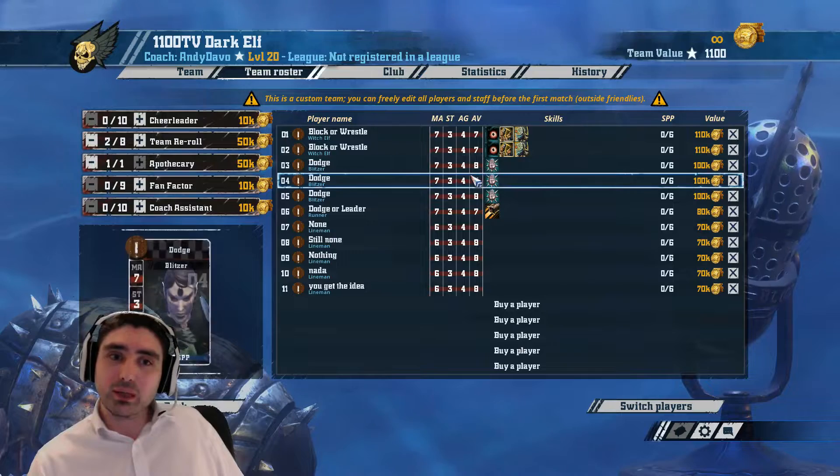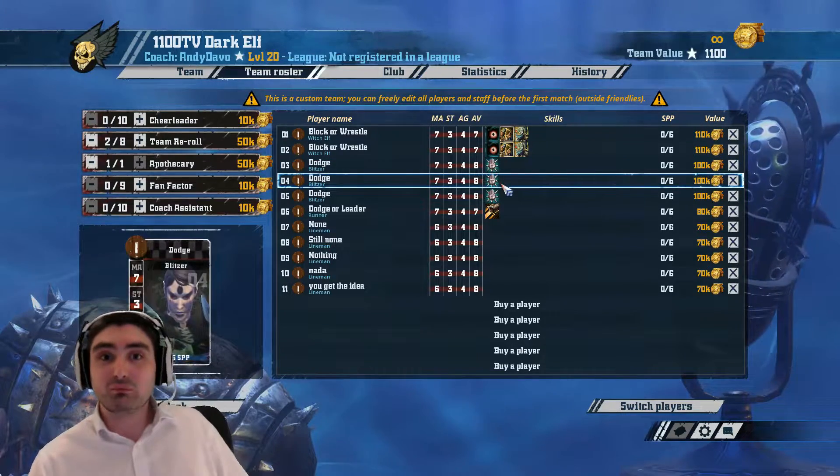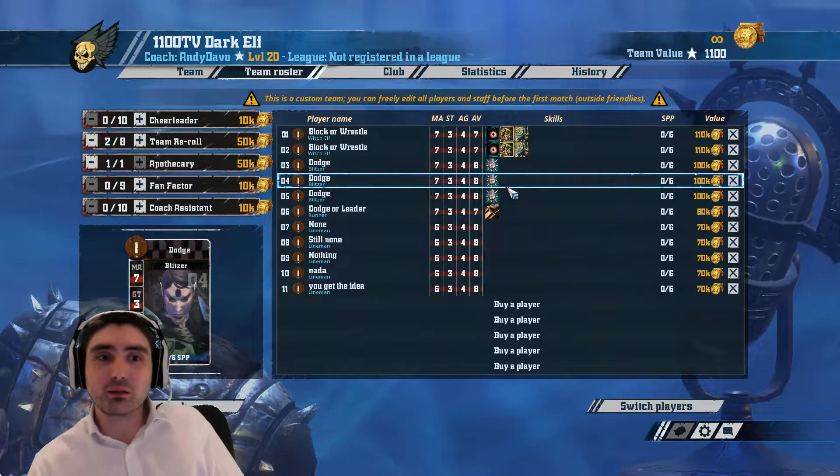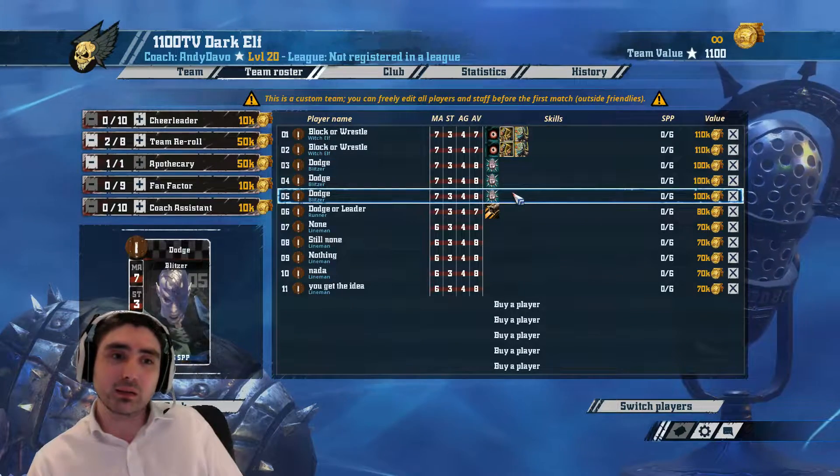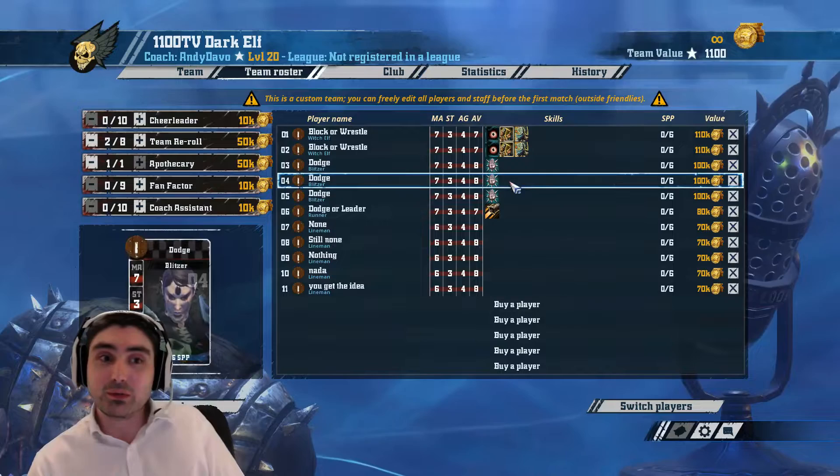This is the typical build that I would take with Dark Elves. Three Blitzers — they have to get Dodge, because no other skill comes close in terms of ability to make these players as powerful as they are. So these three are getting Dodge.